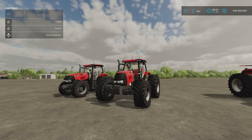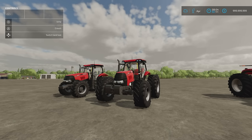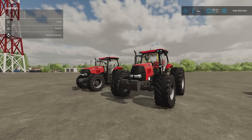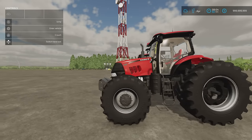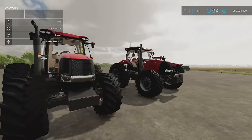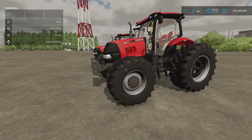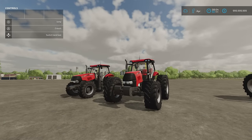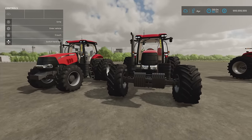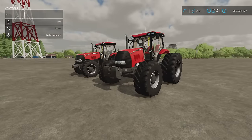We start off with the Case IH Puma SWB/LWB by Case IH Brazil and Connect Modding. This is a 49.13 megabyte download, 21 slots each. There are two in this pack — the short wheelbase and the long wheelbase. The long wheelbase engine bay bonnet is a little bit longer. These are Brazilian Case IH, so we've got sugarcane-type equipment and wider tracks.